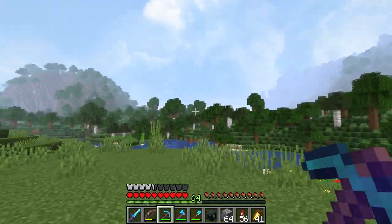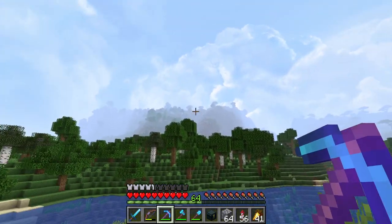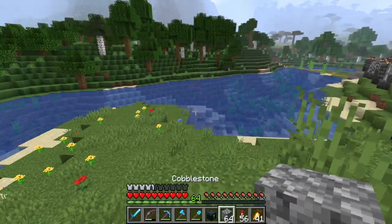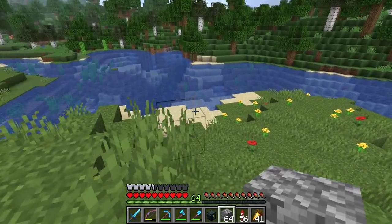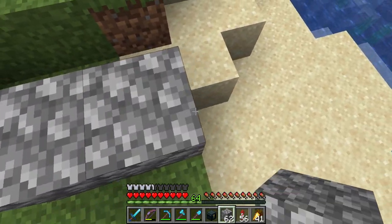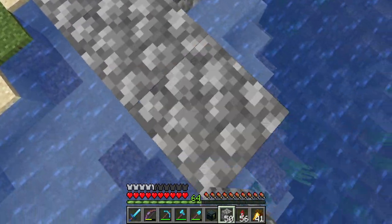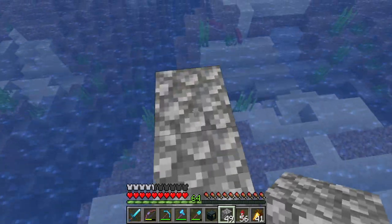I want to start this video off with a little bit of building. I'm over here next to the orchard, and I've got some plans later on to build on top of that hill — it's kind of a secret project. But we need a way up there first, so I want to build a little bridge across this river leading from the orchard. Let's go ahead and kind of lay this out. It's going to be on an angle — let's do three wide. Yeah, I think that'll do it.